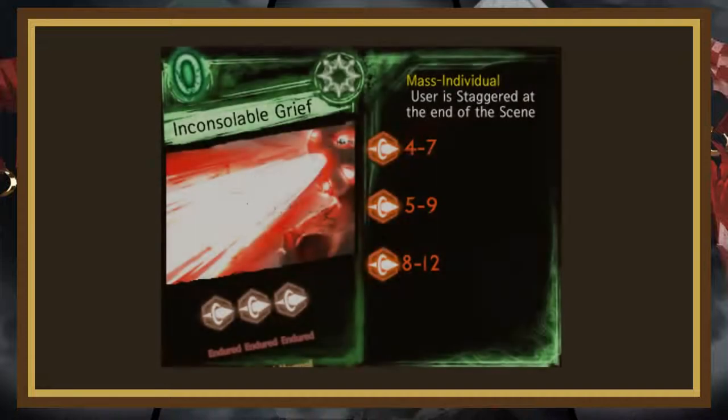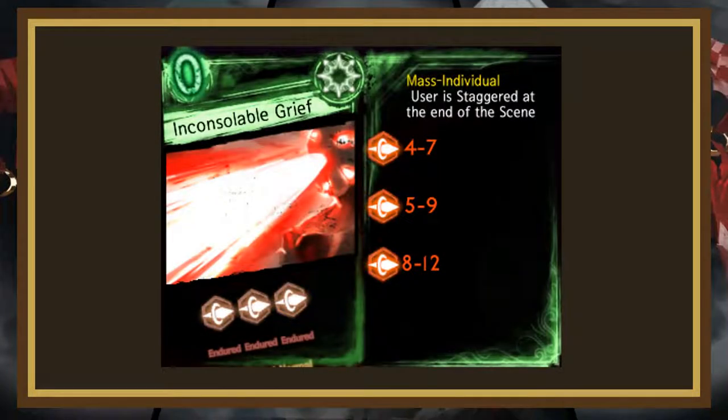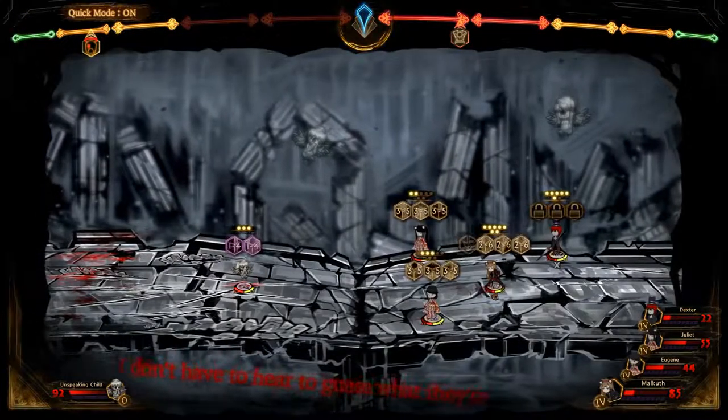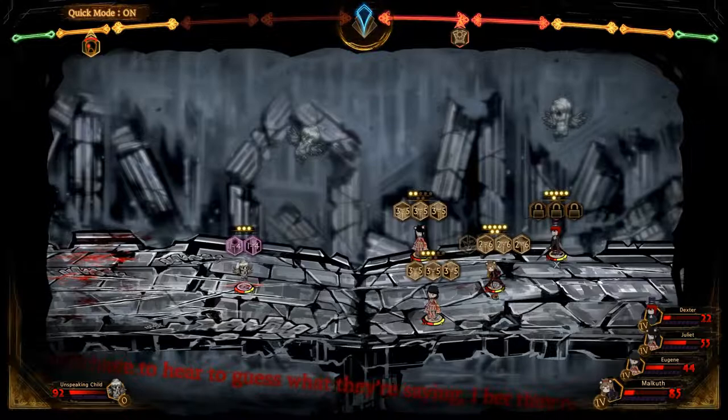Phase 6 is very similar to phase 4, except there is one more die and the boss will cast Inconcilable Grief. This is a mass individual attack with a fairly weak 1, decent 2, and strong 3. There aren't many cards that can outroll the 3, so you'll mostly be looking to outroll its 1 and 2. Thankfully, Philip will get staggered at the end of the scene, so as long as you survive this phase, you won't have a problem. The last phase is against a single child — just use your pages and then the battle will finally be done.